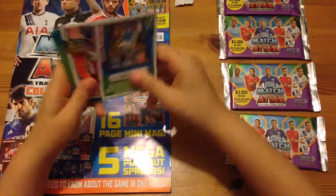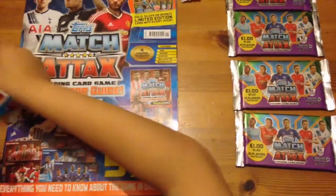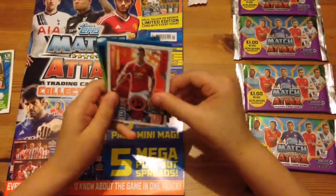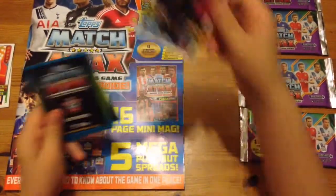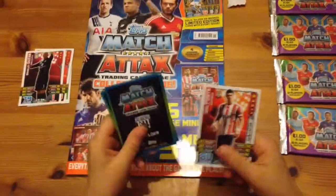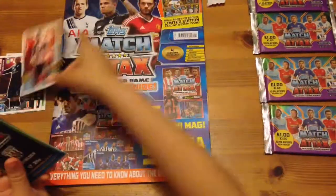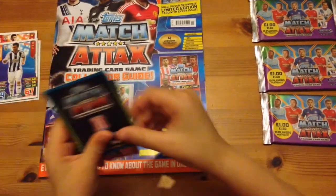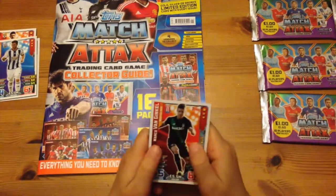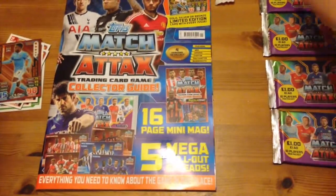We have got Raheem Sterling code, we got Morgan Schneiderlin, we have got Bradley Guzan, Jose Fonte, captain card, we have got Callum McManaman, Marco van Ginkel away kit, and Raheem Sterling bronze limited edition. So let's get into the second pack.